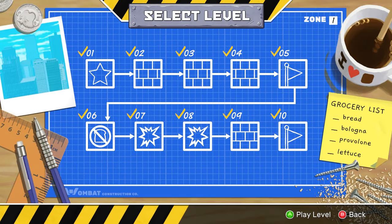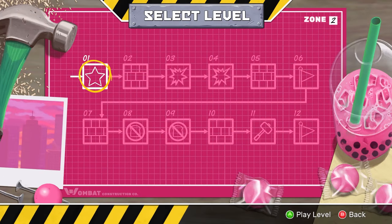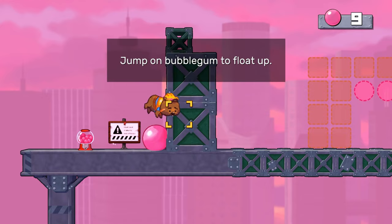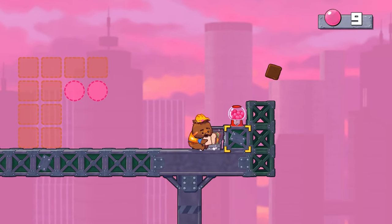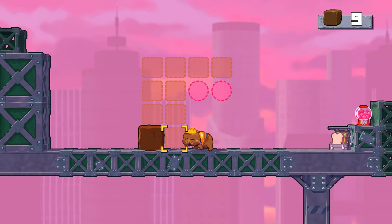Zone one is complete, and that means zone two is up next. I don't know how many zones there are. I like the theme — it's kind of a pink theme. This one seems to have... oh, this is gum. Gum might be a little bit different. Jump on bubblegum to float up. How do I poop? I probably eat sandwiches to poop. I kind of see what I already need to do here.